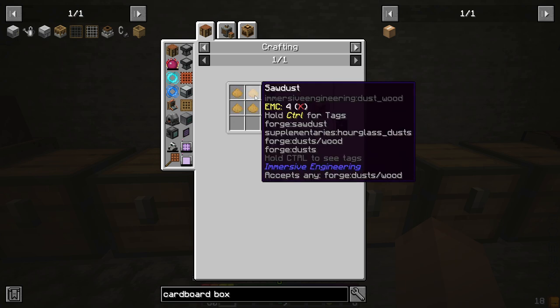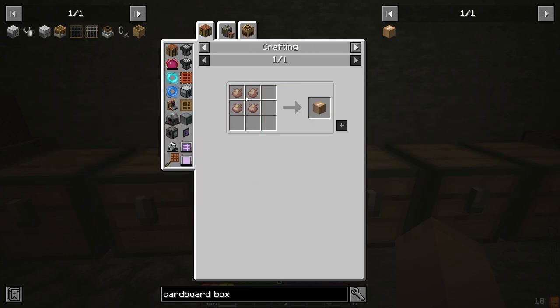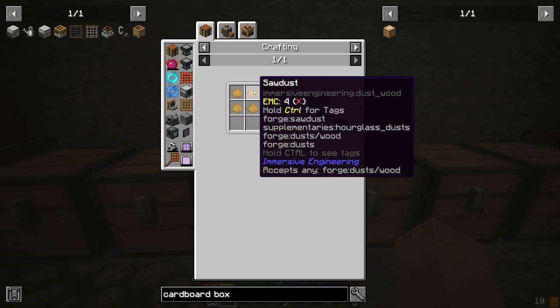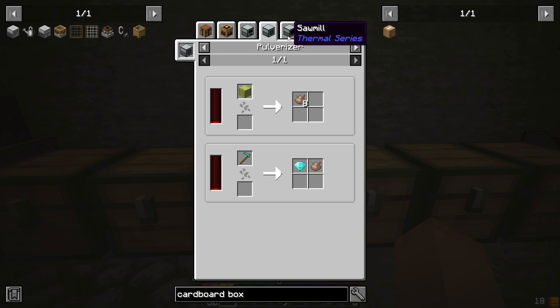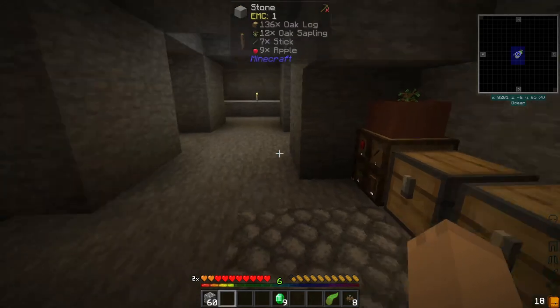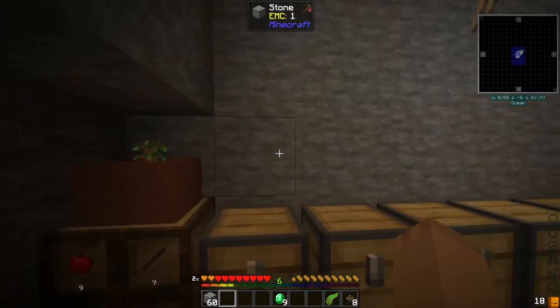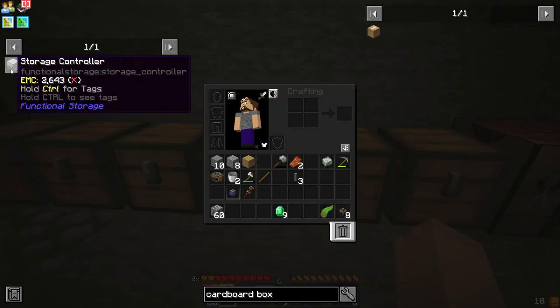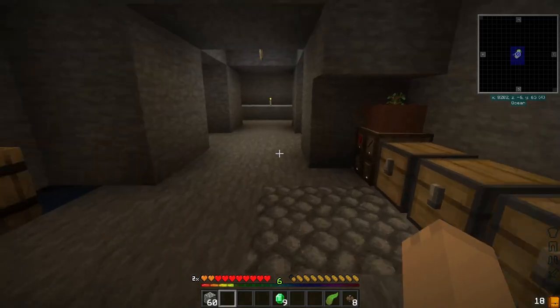Sawdust... easy sawdust is precision... Pulverizer. So yeah, we're not going to get one right away. But I think what I would like to do is get a storage controller set up and some compacting drawers.